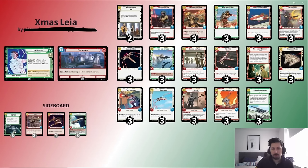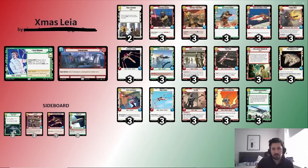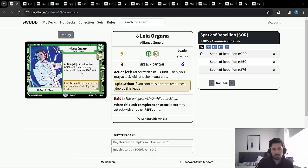I wanted to integrate into this list a couple of specificities and build a deck more focused around U-Wing Reinforcements, which I think is particularly good in a Leia list. But before going into details, let's take a look at Leia as a leader. Her free action ability allows you to attack with a rebel unit, then attack with another rebel unit — this is what we call action cheating, playing two actions in one turn.